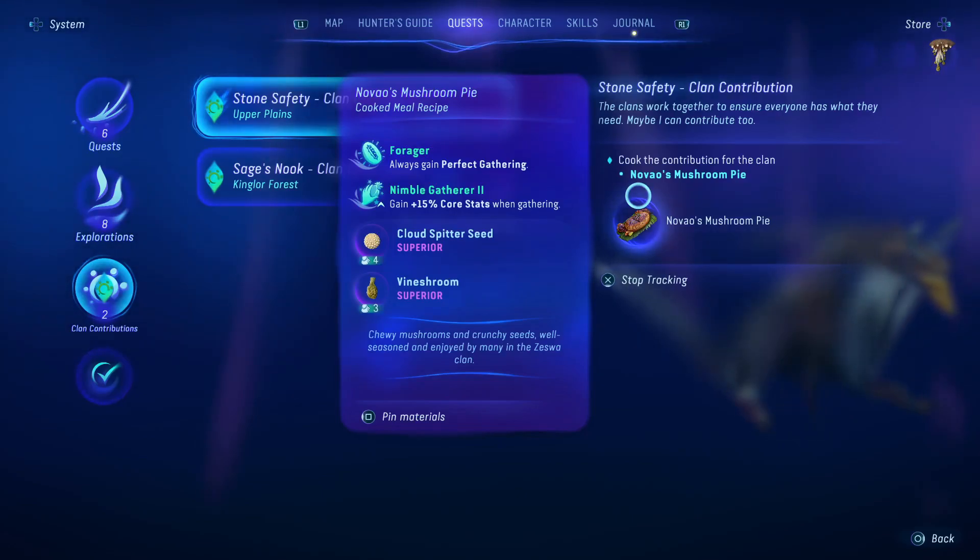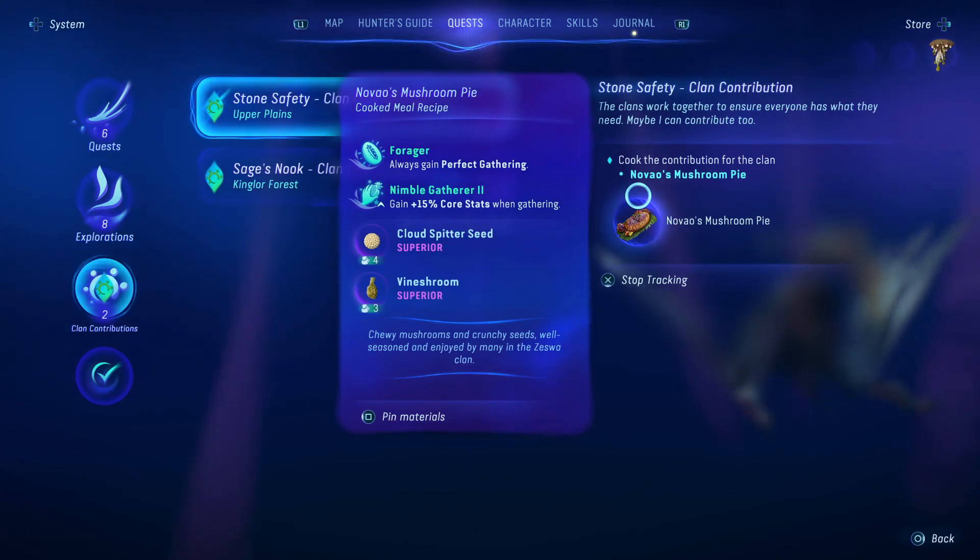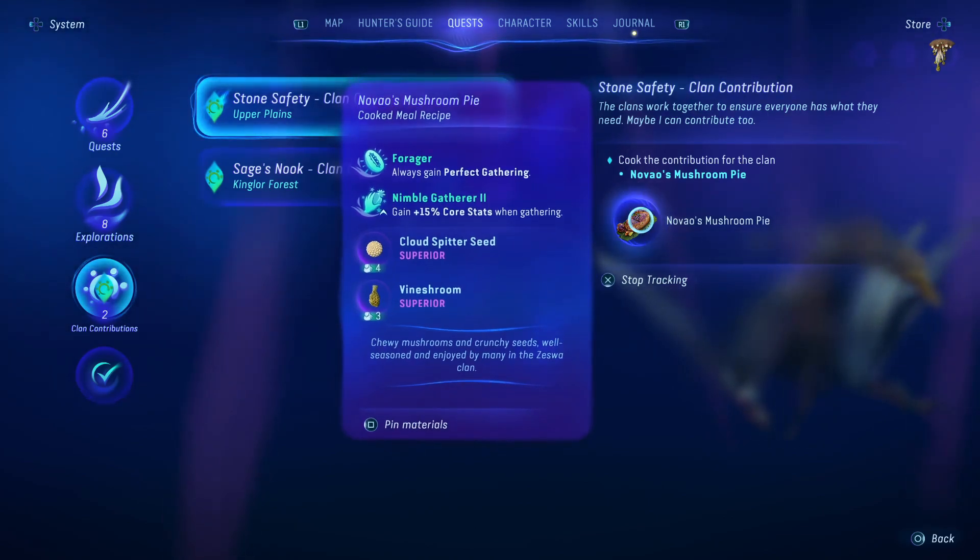Hello everyone and welcome. This is how to create Nevoa's Mushroom Pie. Make sure you put in the cloud spitter seed and the vineshroom the correct way around, otherwise it will create a different meal. I'll try to put a link in the description when I make videos for the vineshroom ingredients.